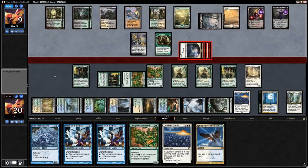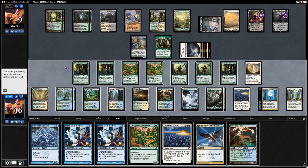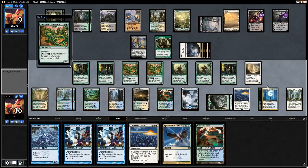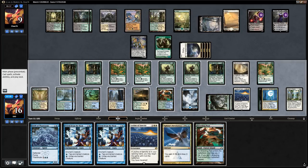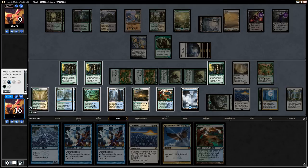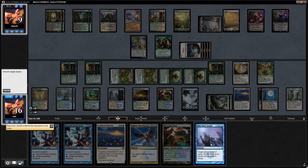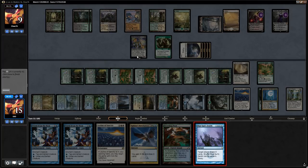Opponent attacks with a bunch of flyers and passes, keeping up removal spells. Let's count up our mana: we run out another Battlement for more mana, counting 9, 18, 36 — yeah this should be enough. We transmute for Blue Sun's Zenith and cast it targeting our opponent for 41. That does it.